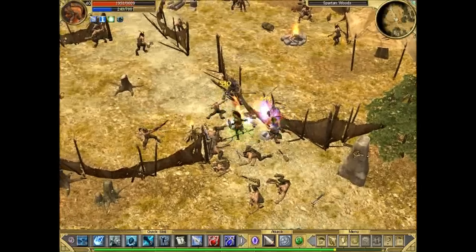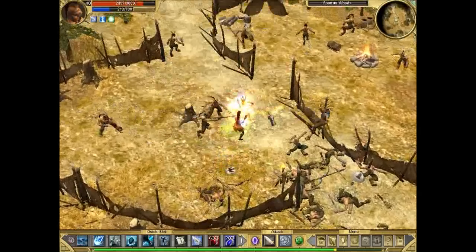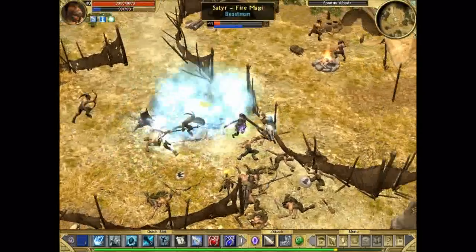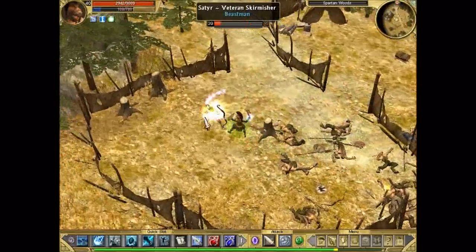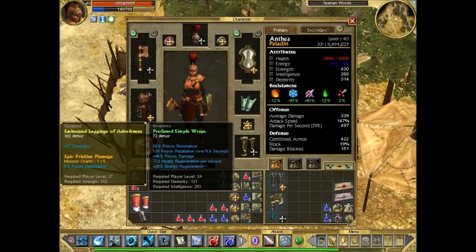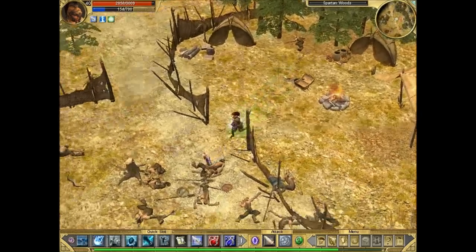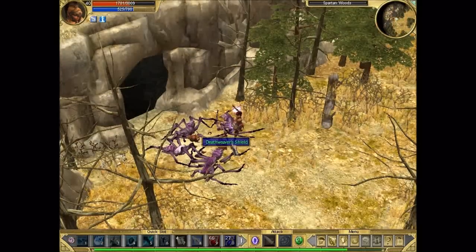This is quite a crazy battle around here - a lot of satyrs. We've gotten really strong now with the new gear. We're almost at TG soon. Profane is a simple prefix - Profane means it gives a bonus to poison damage, but it also gives a huge penalty to health regeneration.